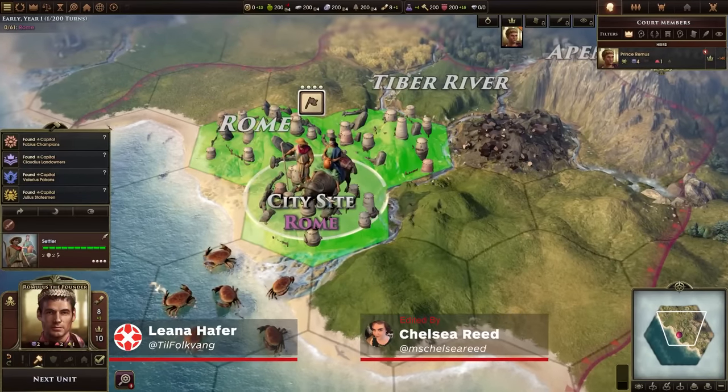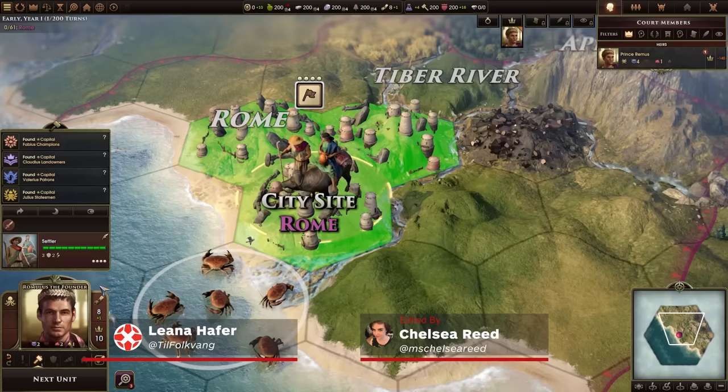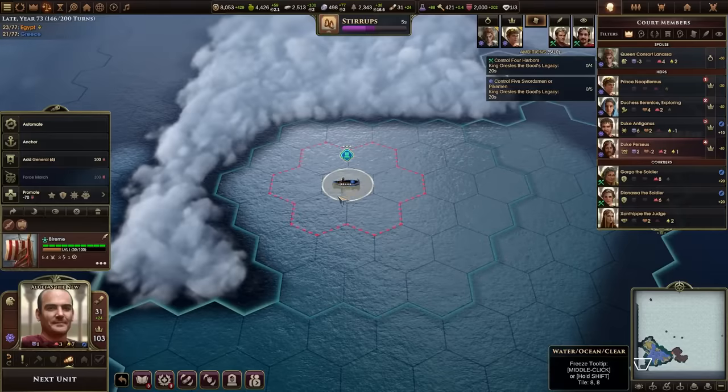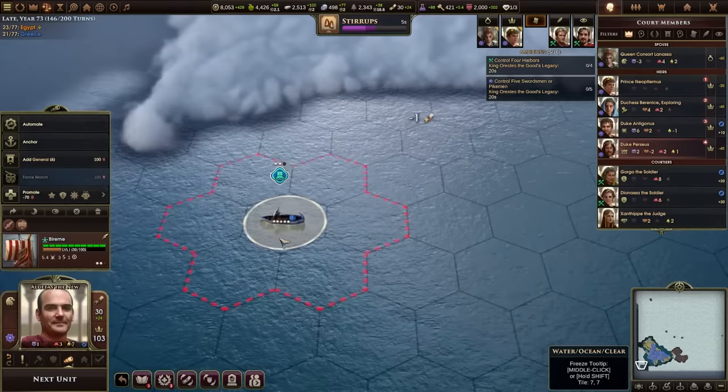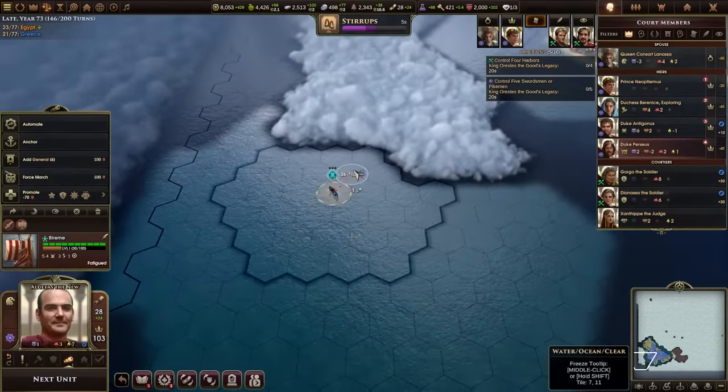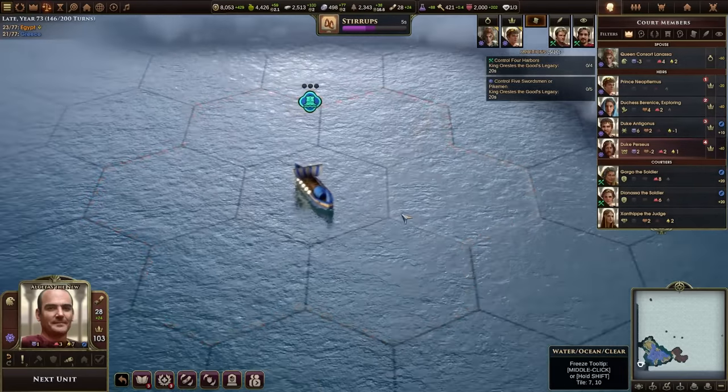We've seen plenty of 4X games that try to tackle the whole scope of human history or our distant future among the stars, but Old World zooms in both on time and space, creating what is still a suitably epic story based exclusively around the ancient Mediterranean.